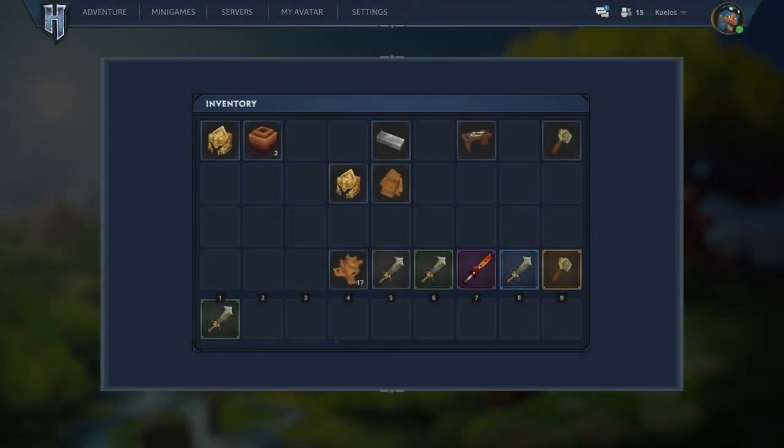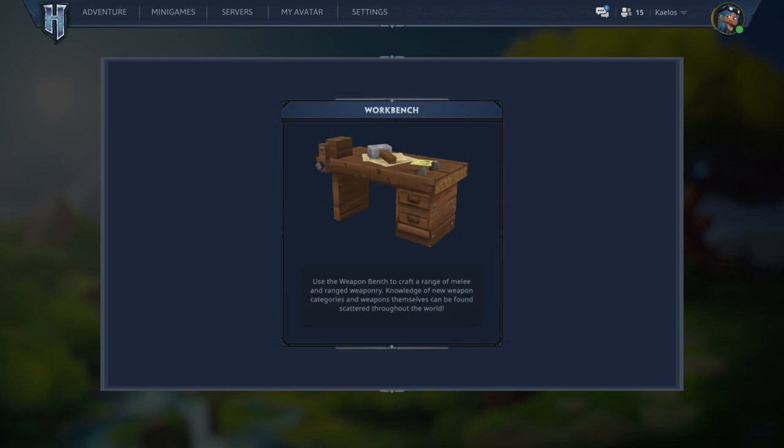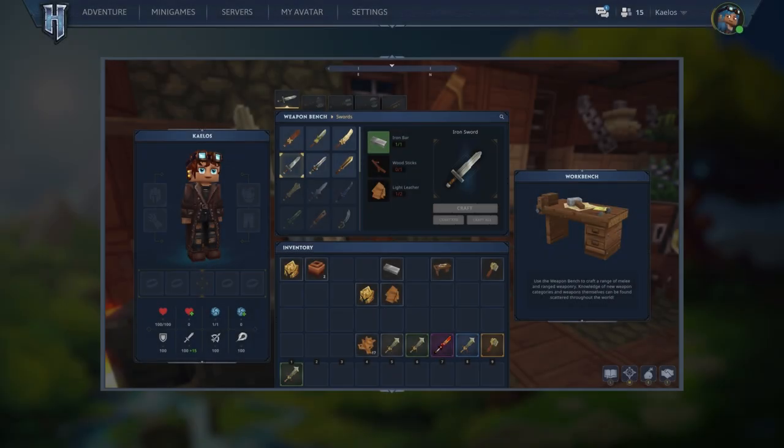Now we'll move on to the inventory. It appears we have a total of 45 slots of inventory space. Materials seem to stack, which is great, especially when you're on the go. We also have a workbench, and it reads: 'Use the weapon bench to craft a range of melee and ranged weaponry. Knowledge of new weapon categories and weapons themselves can be found scattered throughout the world.' So using the workbench will allow us to access the weapon bench — I'm not sure if that's a typo, or if that's just how crafting works.